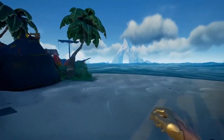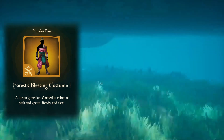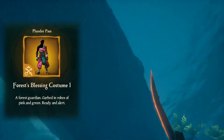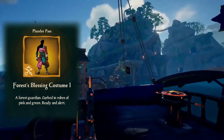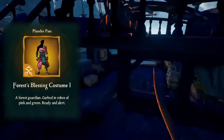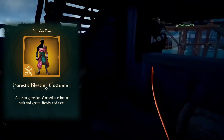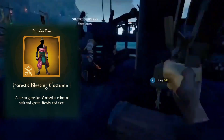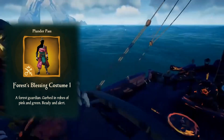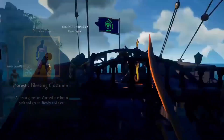To start off we have the Forest Blessing Costume version one. I'm assuming this is going to be similar to how we had the costume last season that upgrades over time, so that's really cool to see. In terms of this first costume, I can't say I like it too much. It looks more like it would be better suited to a female pirate rather than a male pirate, but that's just my opinion. Maybe the future versions will look a little bit better for both.